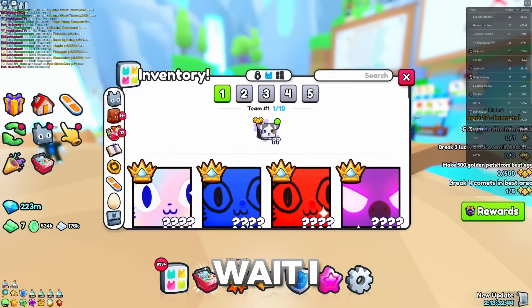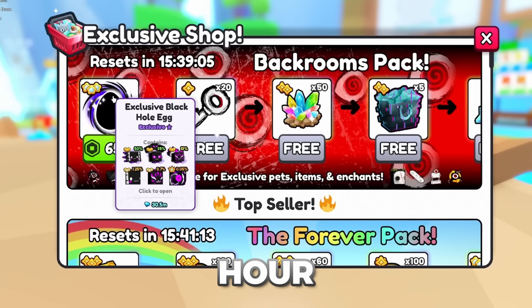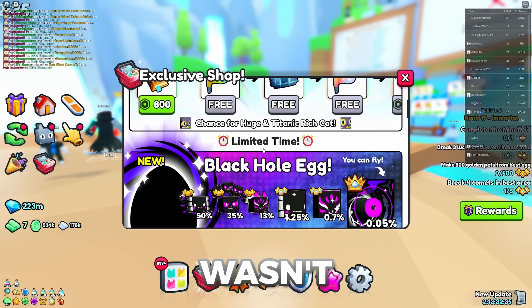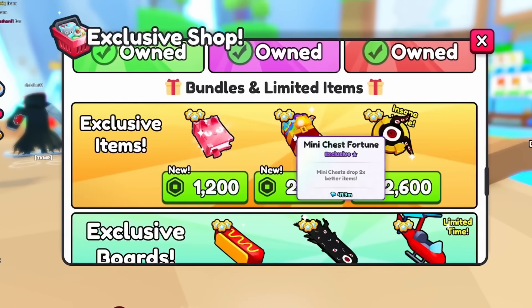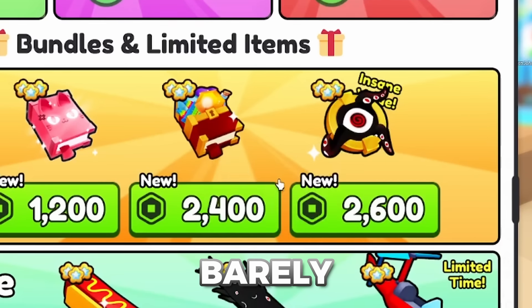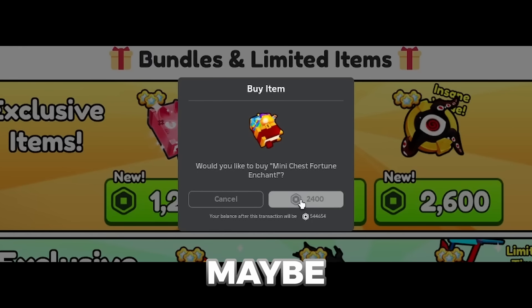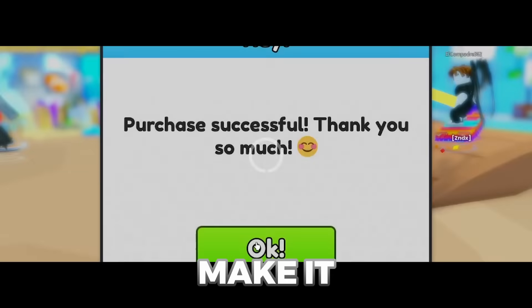While I wait I want to check the exclusive shop. I did buy some of these earlier out of curiosity but it wasn't anything good. Looking at the items down here — mini chess fortune, it's barely worth anything. I'll buy one anyway. Maybe they'll randomly buff it — I think it's just good to have one.